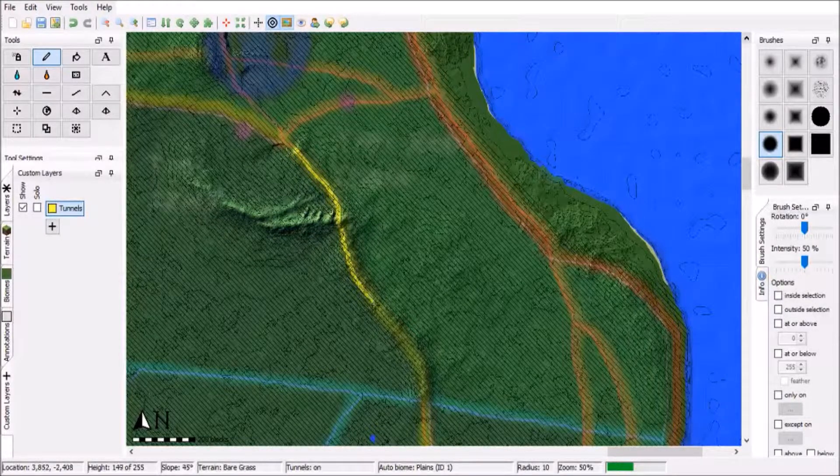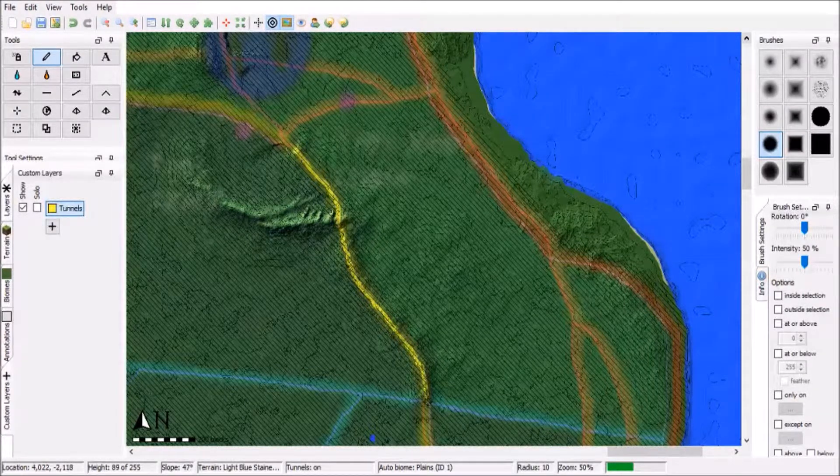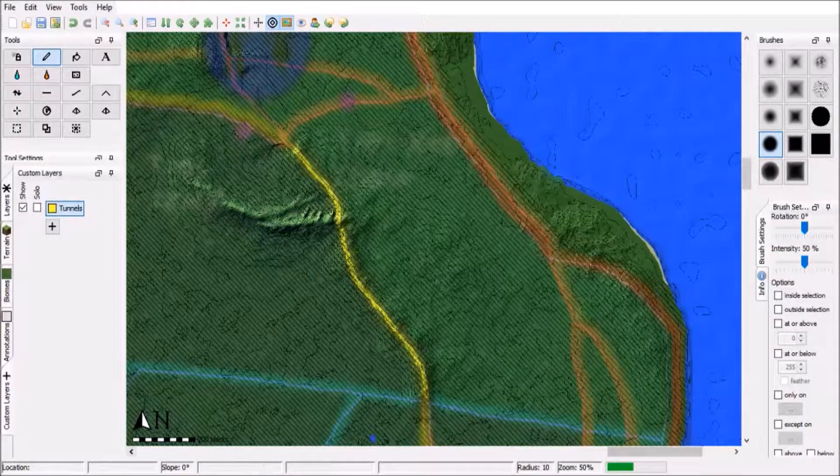Seems like it would be a pretty simple thing, right? Just a one, two, three step — just draw it out and then merge it with the already existing Jurassic Park map? Well, that's where you'd be wrong. Because for some reason, probably because it's still in the experimental phase, World Painter is very glitchy when it comes to merging this with an already existing map.